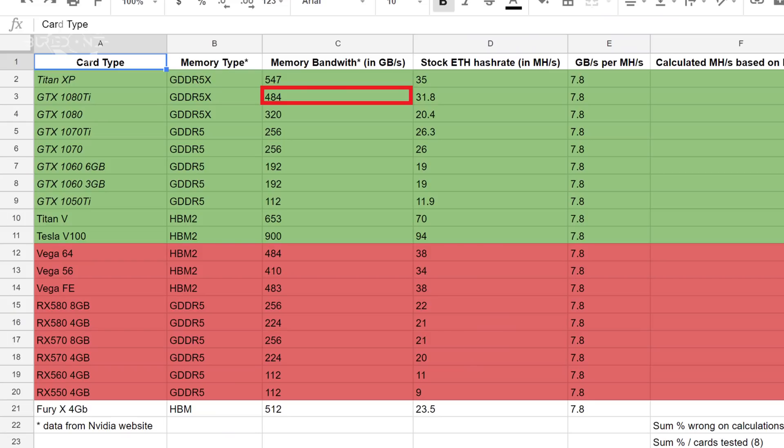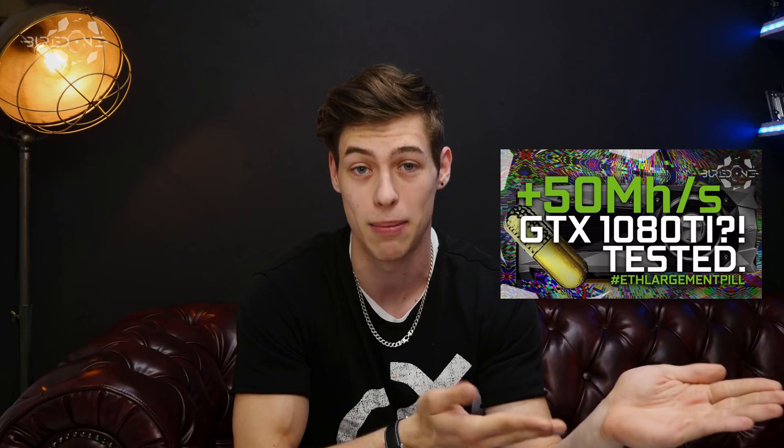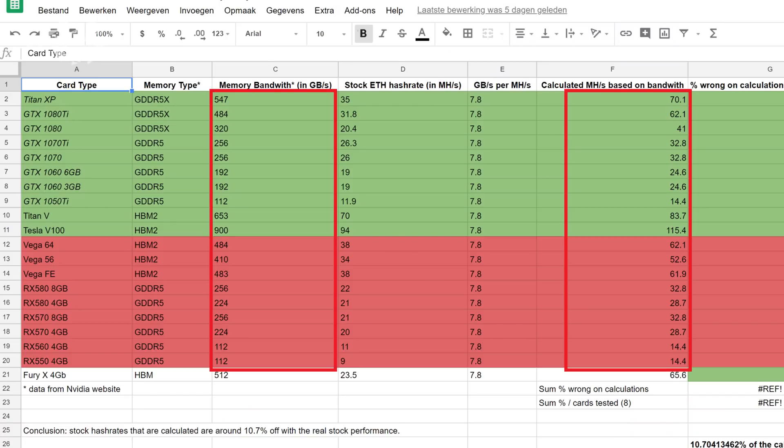It's a fairly simple calculation and I'm going to show it to you. For example, a GTX 1080 Ti was doing about 484 gigabytes per second and we calculated it was potentially doing 62 megahashes per second, but of course it was only doing 36. Once the OhGodAnETH pill came out we were at the 50 to 54 mark, which is actually really close to our calculation — 62 vs 54 is about 20% less. Applying this same calculation across every single graphics card on the spreadsheet gives us really awesome results.